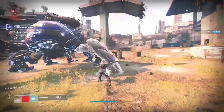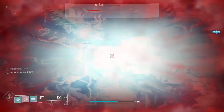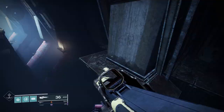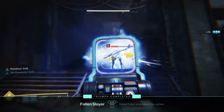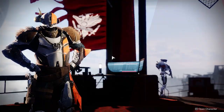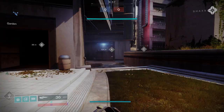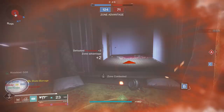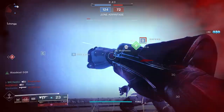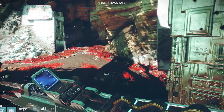Once the three Lost Sectors are done, the rest is self-explanatory — travel back to the Cosmodrome and follow the mission markers. Enemies in the area where the exotic is will have a skull next to them, indicating they are higher power than you. You can either try to equip higher power gear or just force through it. After completing that, you'll be able to pick up the PvP and Gambit quests from the tower. Your power level doesn't actually matter in PvP for most game modes — a 1100 and a 1200 player deal the same damage to each other with the same guns. You just have to suffer through it.